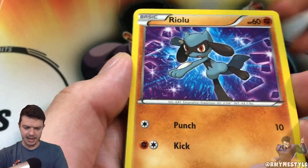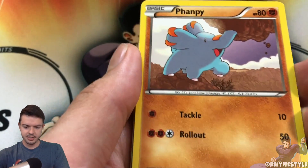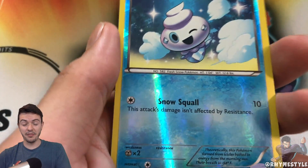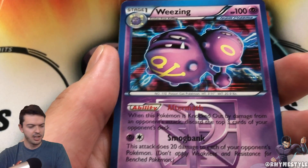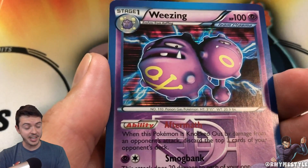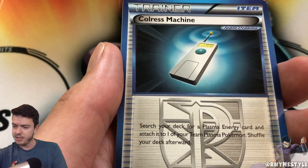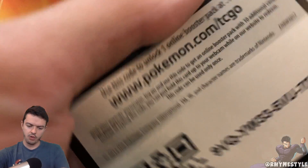Halfway through our packs. We got Riolu again, Chimchar, Magnemite, Phanpy, Turtwig. The reverse is a Vanillite — and then we get another Wheezing holographic. We've had nothing but holos back to back so far except for the first pack. It's not a secret rare, not a full art, but it's still pretty lucky. Put that into the cool card pile. Then we got Colress Machine, Magneton, Loudred, and a code card. Good luck with the pack.